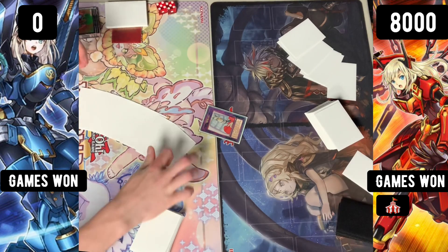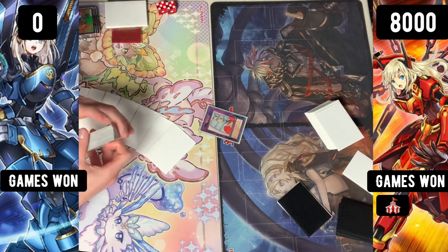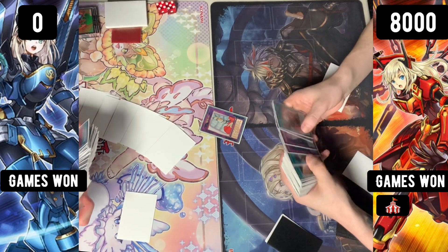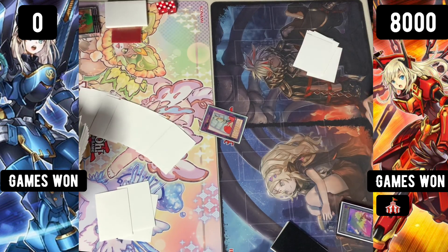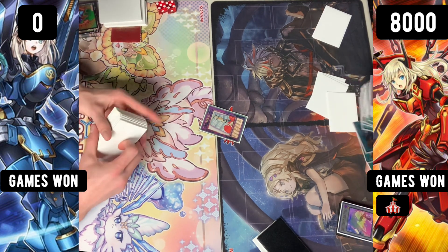Linkage is pretty nuts — it's totally an OTK machine. I think it gets to like 2850 or something, I'm not too sure. That was one quick round one. You attack, then you tag out, summon, attack again, it gains a thousand — that's pretty nuts.